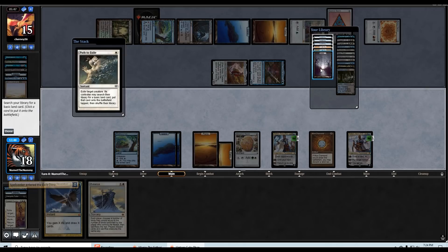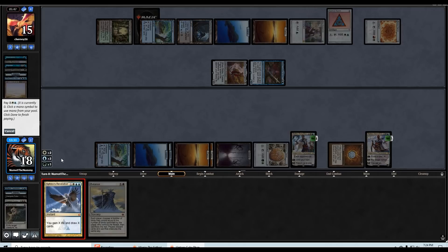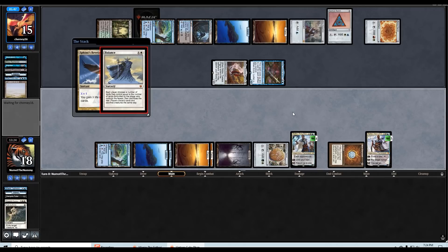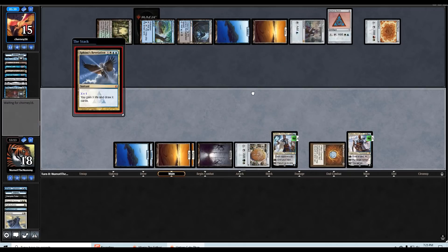Play a Swamp, cast Sphinx's Rev for one, and then with that on the stack cast Balance. Now I have no cards in my hand — they're going to have to discard all four of their cards. I have no creatures so they're going to have to sacrifice all of their creatures. Then I get to draw one with Sphinx's Rev and draw another with Teferi. What a play!